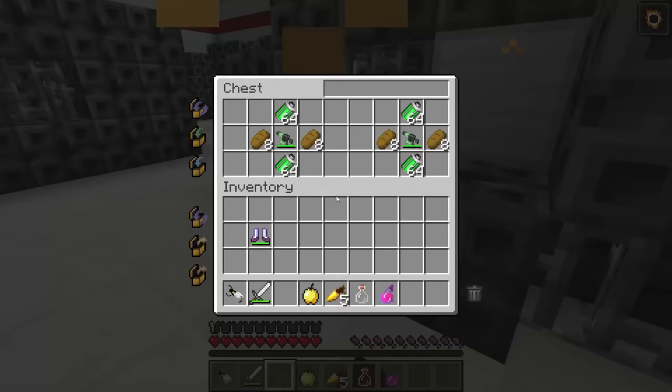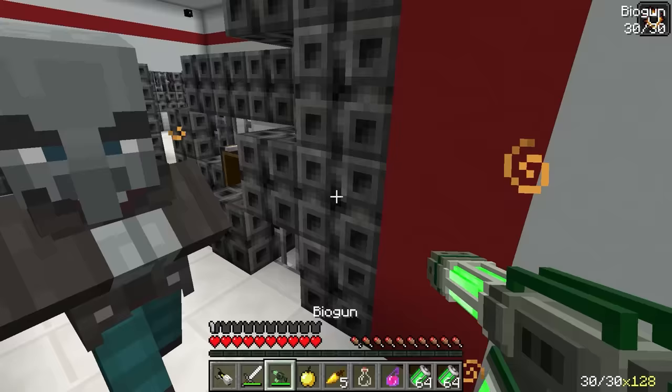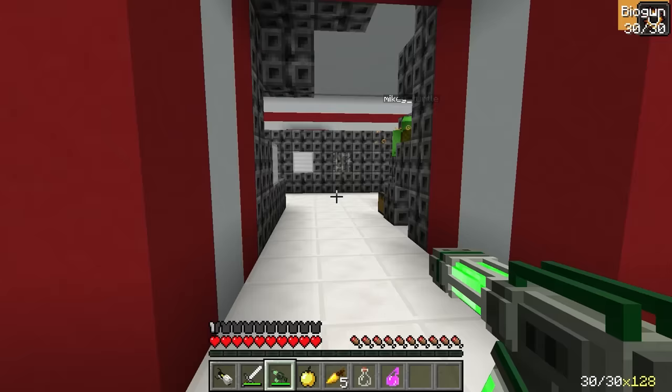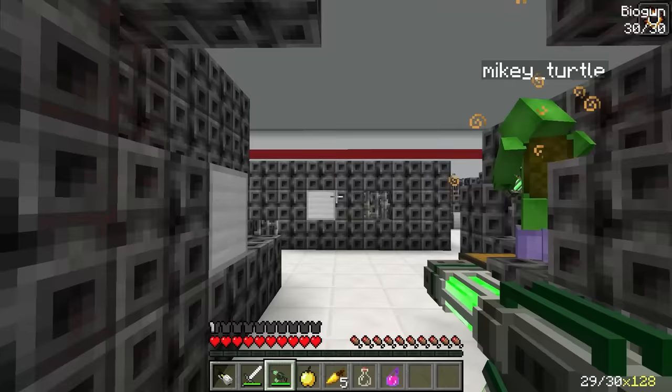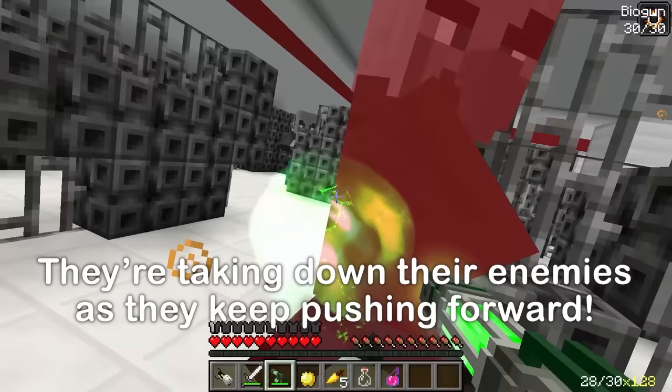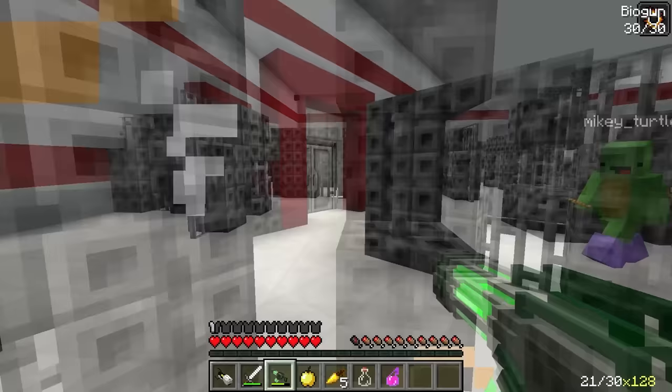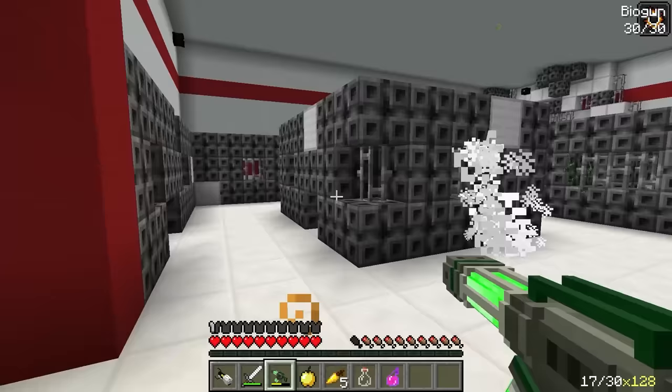Another chest — JJ, look out! The bad guys are here! Quick, Mikey, get to the chest — there's a super powerful weapon inside! Now we're talking! It's called a biogun — it'll make quick work of those guards! Let's move out! Nothing can stand in our way! Nice! This biogun is so strong! For real! He's down! Come on! Right behind you! Easy peasy! Keep moving!